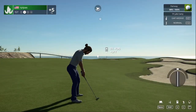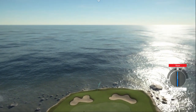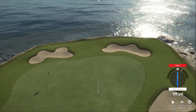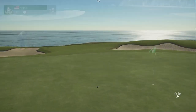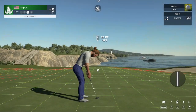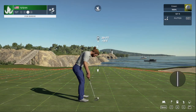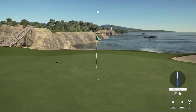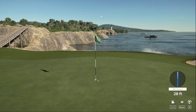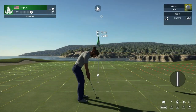We're going to hit a normal gap wedge here. We hit it a bit slow so we're going to be short right — hopefully this will bounce to the left. We're on the green with that one, well done. 29 feet two inches down. That one's looking good — power putt coming up.